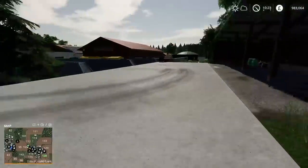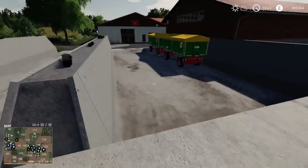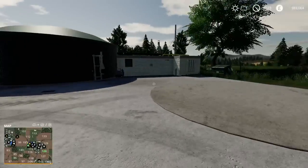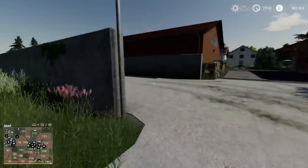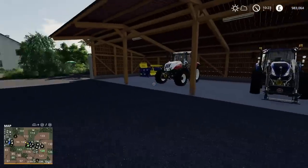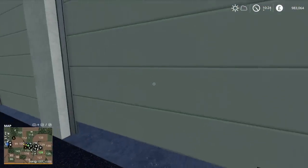Here we are at the main farm. There's a couple of bits of equipment tucked around the back in this shed. Got three bunker silos — these two you can tip in from the back. I like the multi-levelled farm layout. This is the biogas plant at your main farm that you can buy for 205,000. You can run biogas from your main farm, and with your bunker silos right here it makes it pretty handy.